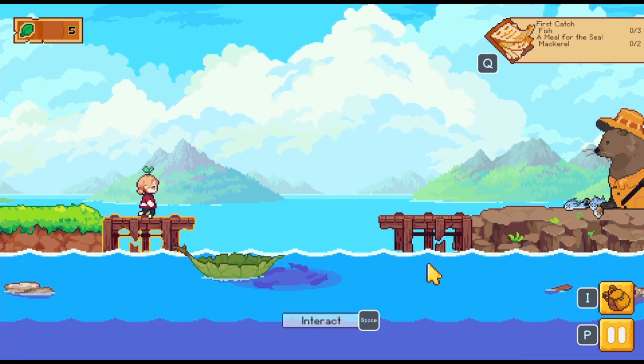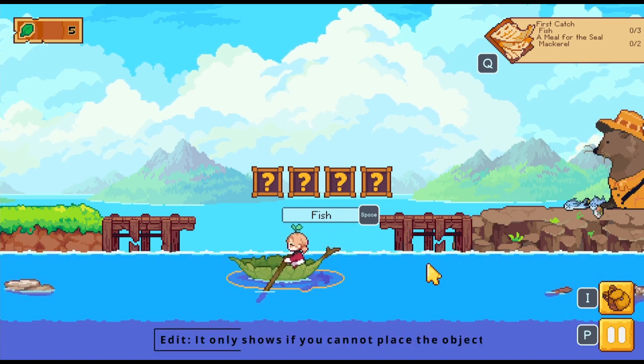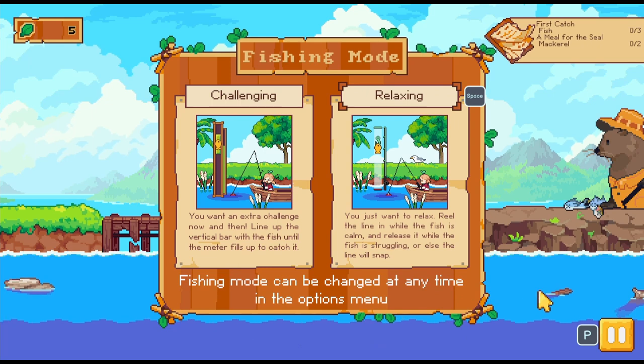You cannot always overlay the trees or the water objects, but the game provides a handy red or green display to let you know if placing the items can be done.